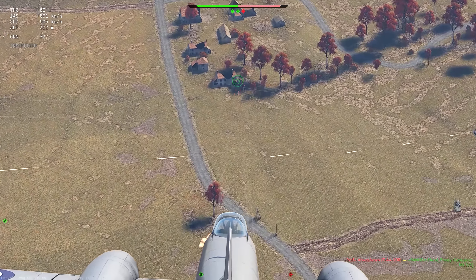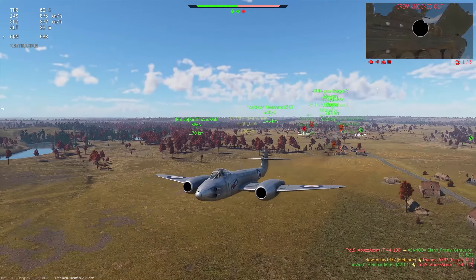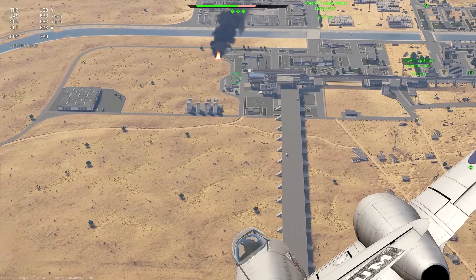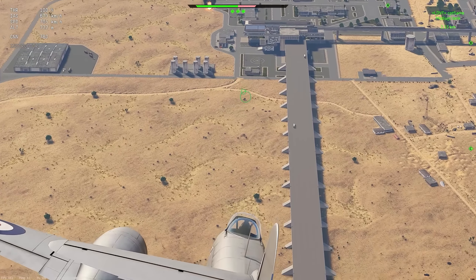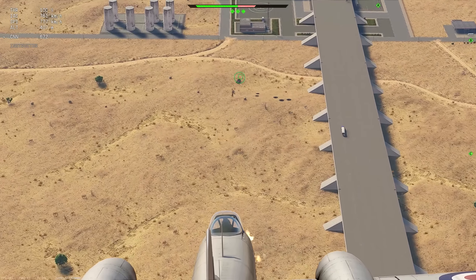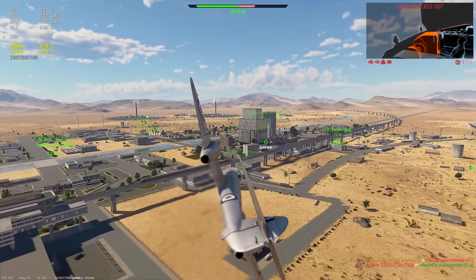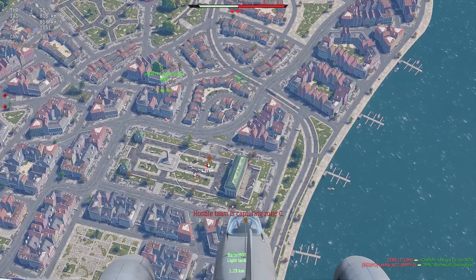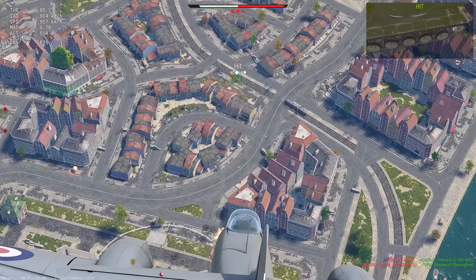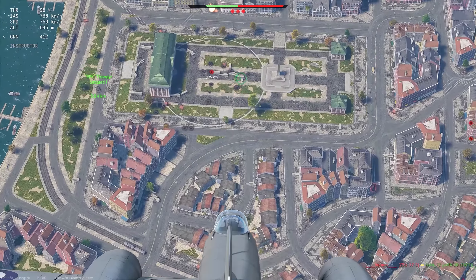First of all, the plane's battle rating is 7.7. This rating means a lot because it determines what vehicles you will face in battles, and that has a lot to do with how successful this plane can be. You will meet SPAAs with radars in most battles, but not all enemies will have them. It's much easier to avoid one such SPAA since you can focus your attention on it and react to its actions in time.